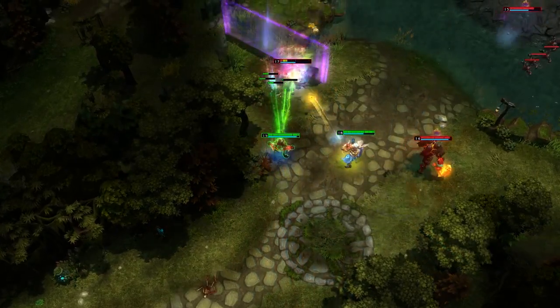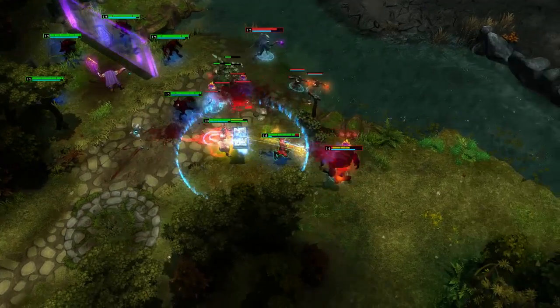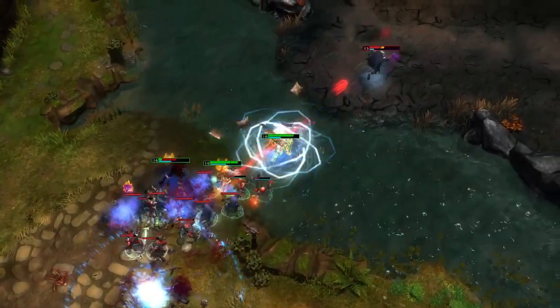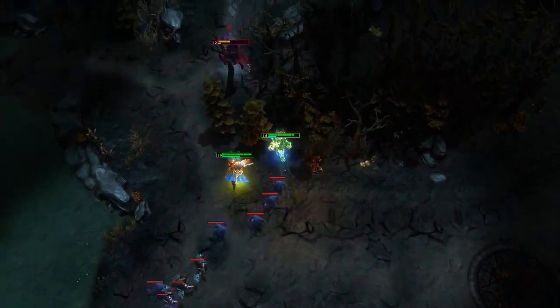Take note that Adrenaline's mana pool doesn't operate like most. His core abilities have zero cooldown and cost a percent of his max pool, allowing him to rapid-fire skills very quickly.